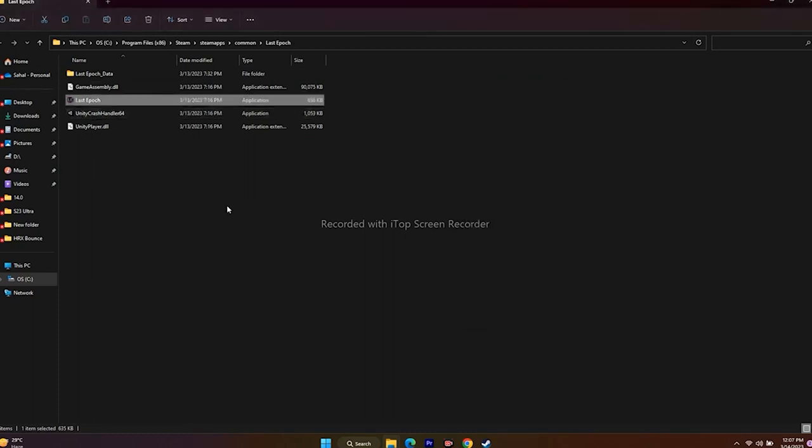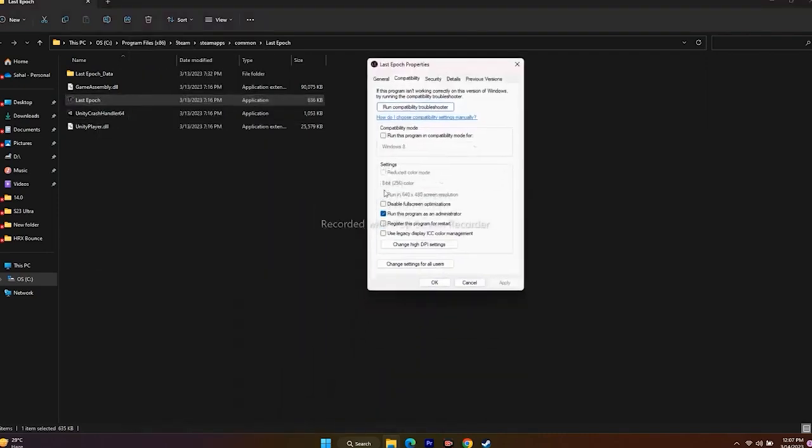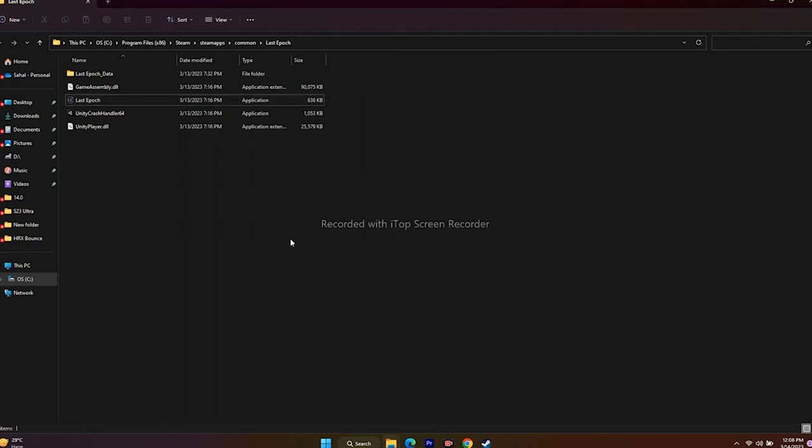There is one more thing mentioned by some users on Reddit — running the game in Compatibility Mode. Right-click, Show More Options, Properties, Compatibility. Under Compatibility Mode, first try Windows 7 and launch the game; if that doesn't work, try Windows 8. If the issue gets more severe — like you now have freezing and stuttering on top of the launch error — then uncheck the compatibility mode option, go for Apply and OK, and try launching again.